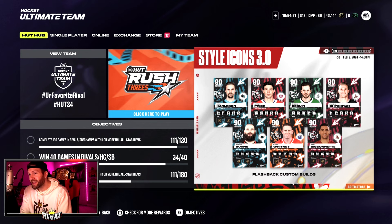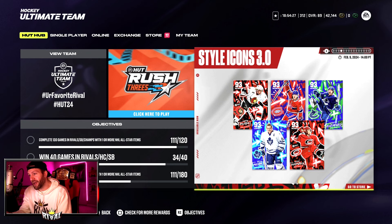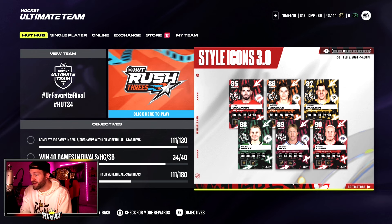We take a look at Style Icons 3.0 — we got some 90 overalls here, a lot of them. Flashback custom builds too — we get seven of them there. Pretty sweet. I did not make a video on Friday going over the cards, but the card art on this is very, very cool. It makes them look fun. And they're 93s, so the MSP is kind of caught up. 93 overalls — I don't feel like they're a waste anymore, honestly. They look pretty decent — Style Icon 3.0 cards.